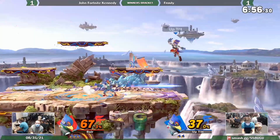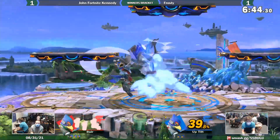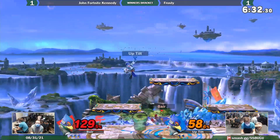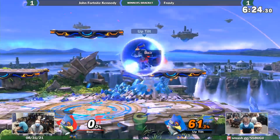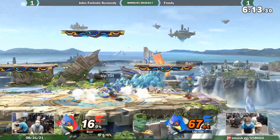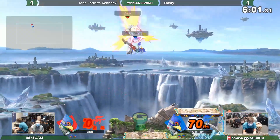I definitely see what you mean — once one of the Falcos gets a lead, it's hard for the other one to come back. You have to make a hard call-out in neutral if you want to come back. Frosty picking up some momentum here. JFK has really good DI on the up-air, definitely knows what he's doing. That fair traded with the Phantasm. Frosty was hard calling out a roll there and it did not work. Gets the up-smash for the stock. Falco's got some decent two-frame options with down-tilt, down-smash, and even down air if you land the hitbox correctly, and I know both of these players are aware of those options.